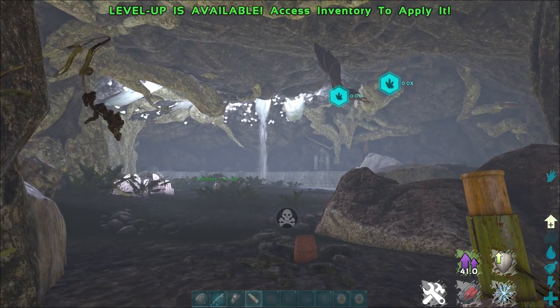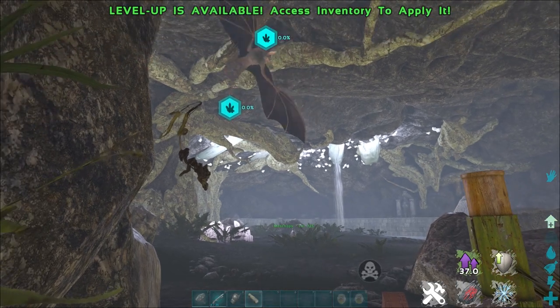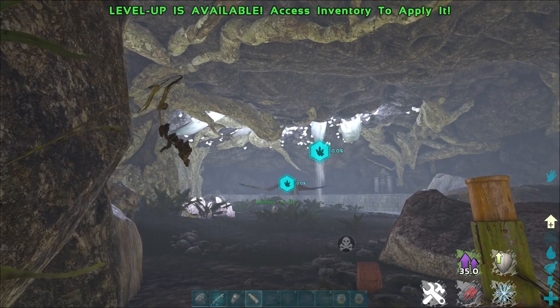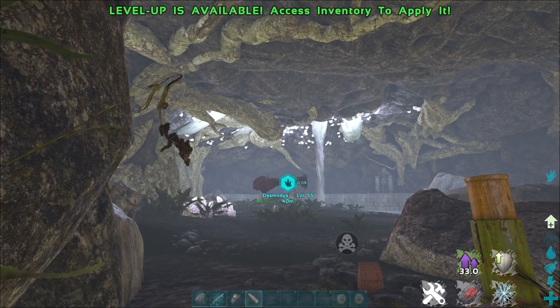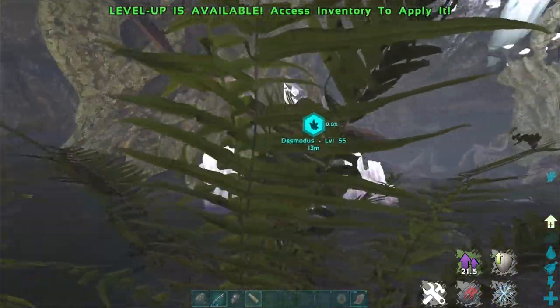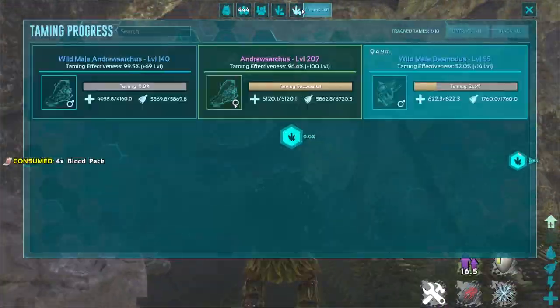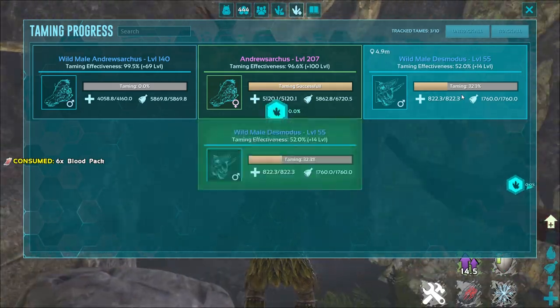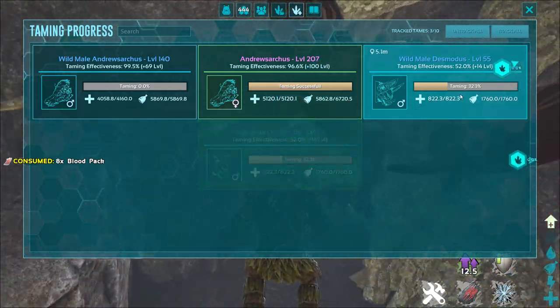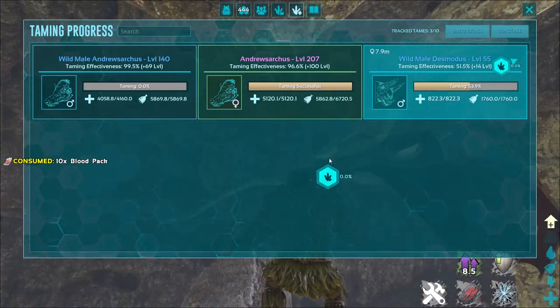Once you're happy with the taming effectiveness, run up to the Desmodus and let it latch onto you, and make sure that you have blood packs in your inventory. I would recommend putting the blood packs in the last slot of your inventory and let the Desmodus grab you. Once it grabs you it will start taming based on the blood packs in your inventory — you can see it slowly consuming two blood packs at a time.